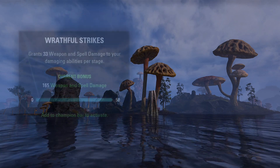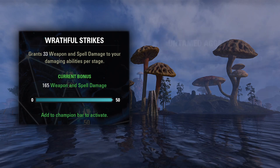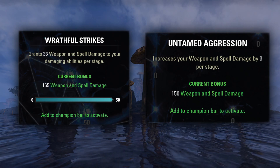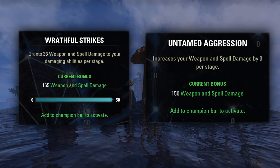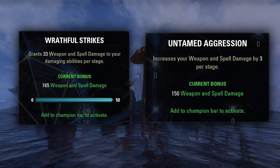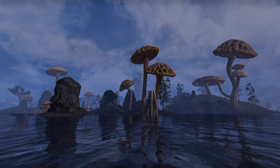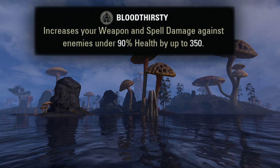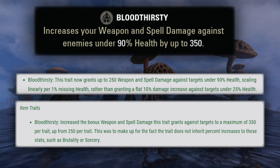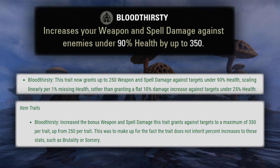I've been hearing this incorrect statement made about Wrathful Strikes as well, but it wouldn't make sense if it wasn't boosted — there would never be a reason to run it over Untamed Aggression if only Untamed received those percent modifiers, but they both get boosted. So if you only care about your offensive stats and don't need the healing, Wrathful Strikes is the stronger option. I did test this and it boosts all of your offensive stuff like light attacks, abilities, and proc set damage. As far as I know, the only form of weapon and spell damage not boosted by percent modifiers is the Bloodthirsty jewelry trait, which was specifically noted in patch notes and was given more weapon and spell damage to account for it not being boosted.